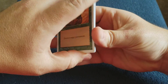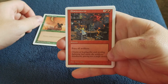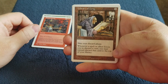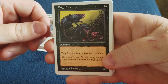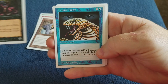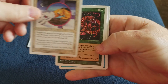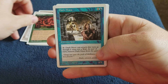We got Desert Twister. Oh, Shatterstorm — I really like this card. Library of Lang. Bog Rats. It's hard for me to get these close; I got a ghetto rig up here for the camera today. Psychic Venom. Hipparion. Marsh Viper. Dark Maze.